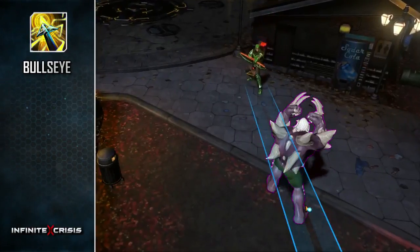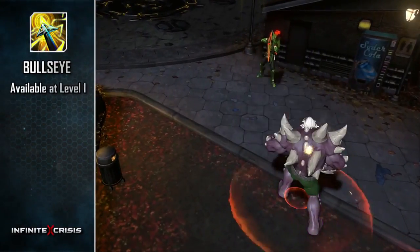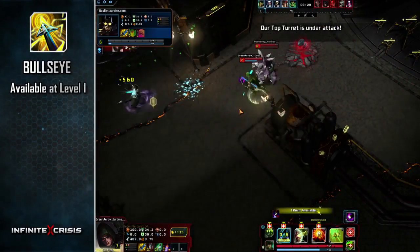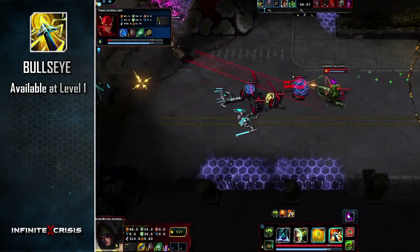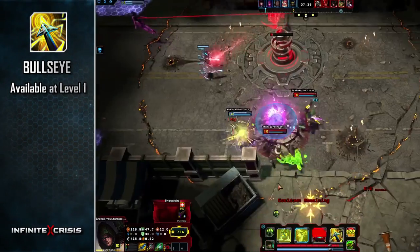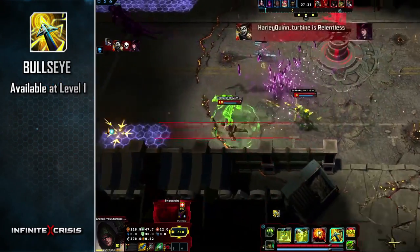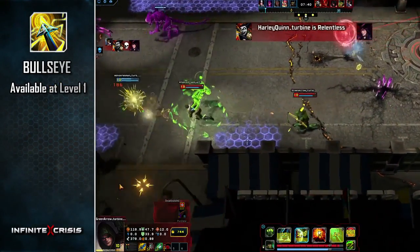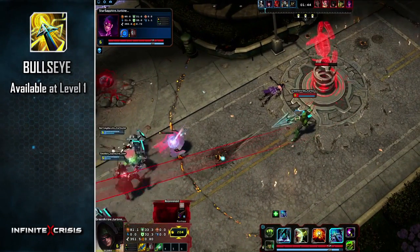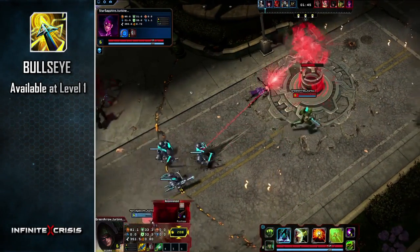Bullseye is Green Arrow's ultimate and is available at level 1. Activate Bullseye to begin charging this powerful shot. While charging, Green Arrow is unable to use basic attacks and his movespeed is reduced. The total range and damage of Bullseye will grow the longer the shot is charged, but charging it for too long will cause it to fail and begin its cooldown, returning a portion of spent will.